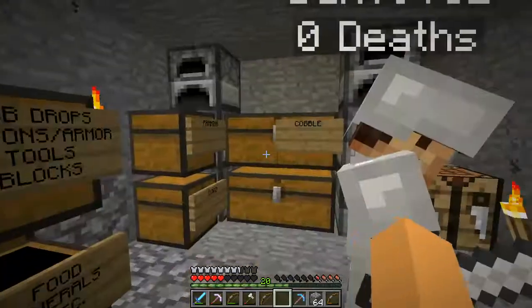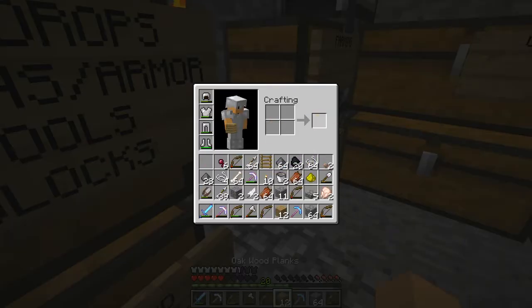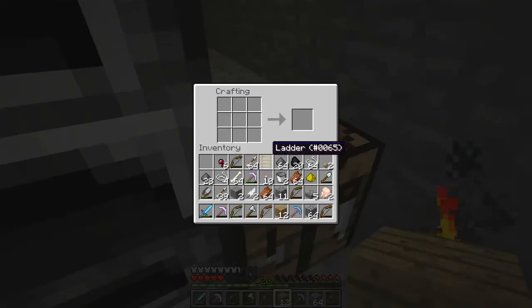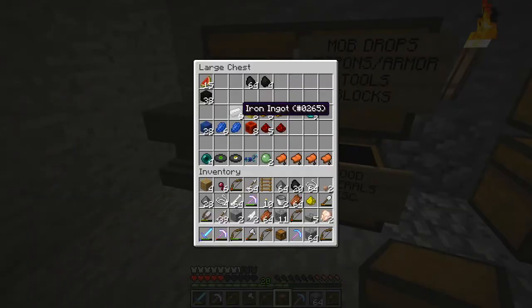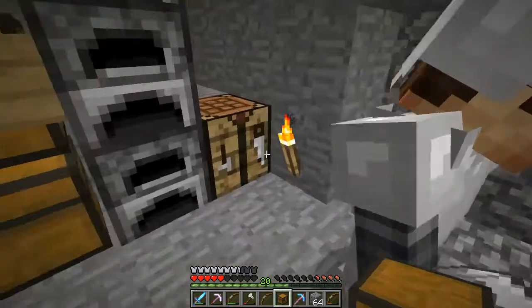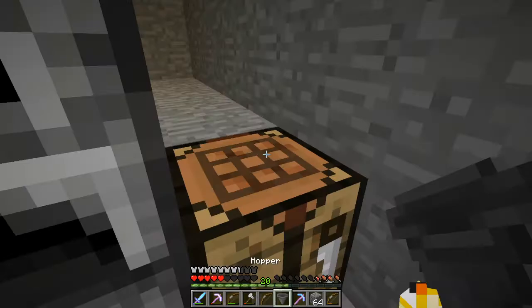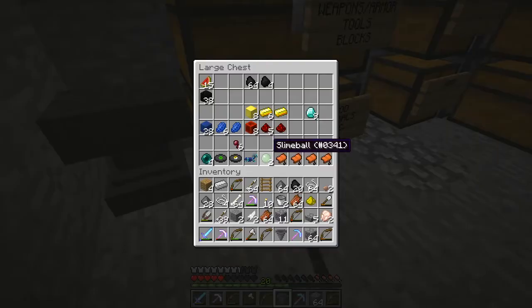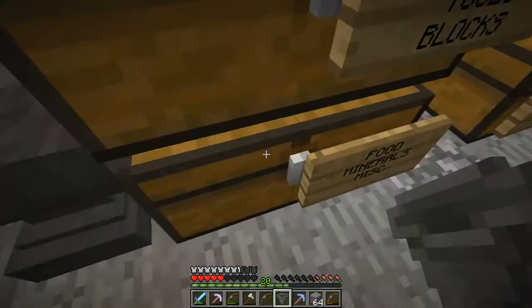Hopper - I think you take a chest. I remember seeing people making them with chests. This is how you make hoppers - you put the chest in the middle. I did have it right, I just forgot the chest. So they're kind of a pain to make. Yeah, they're expensive.